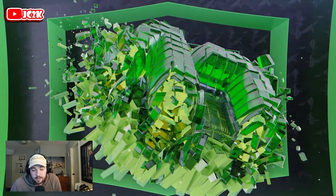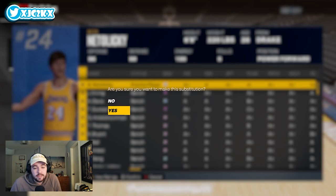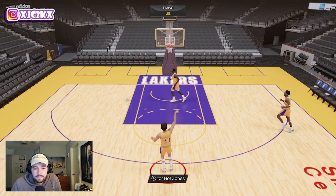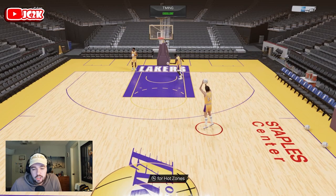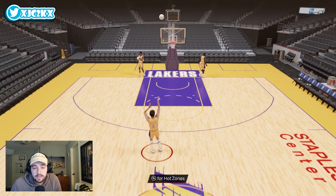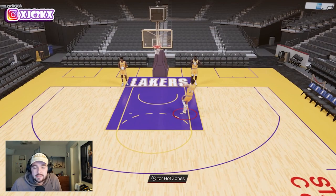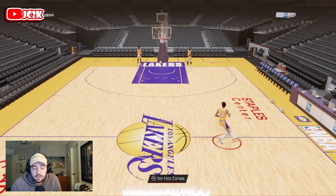Bob's stats and badges are incredible, and that's one of the great parts about the card — but not the only great part. He also has an absolutely exceptional release. Bob's release is one of the best in my team. He's got the O'Shea Bursette base, which is one of the best bases in the game — so smooth and consistently easy to green, even with only an 83 three ball. He's also got the MJ dribble style and the Giannis size up, so he's got really solid handles as well.